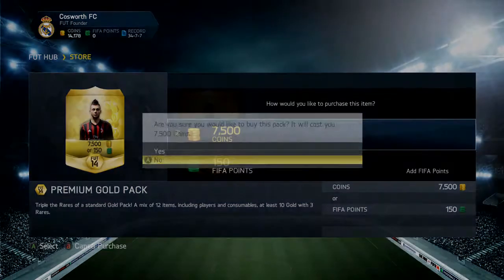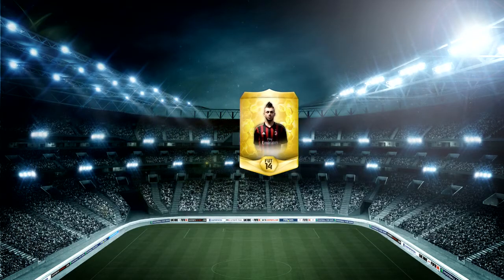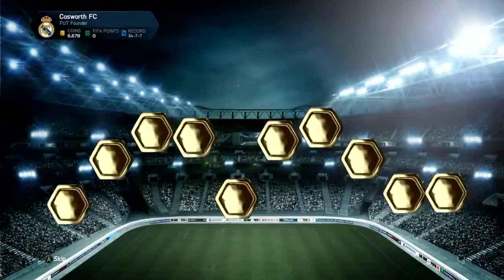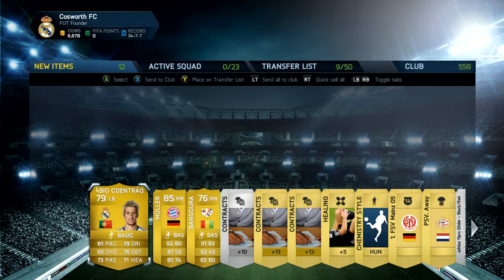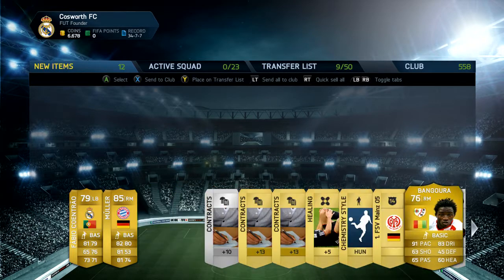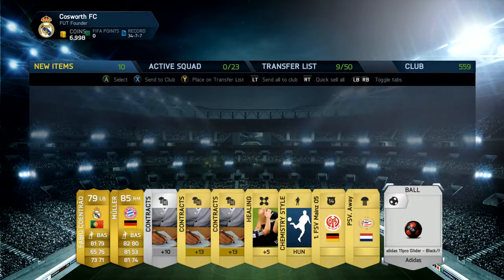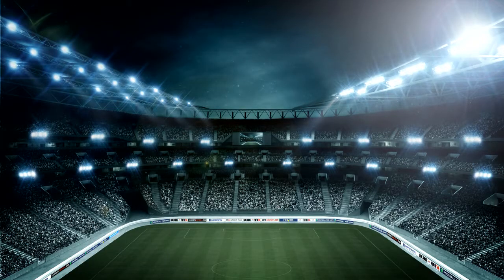I'll just save my money and wait until I can get another premium pack. Okay, that wasn't a bad pack to end on — Muller and Fabio Cannavaro, both good readable players to sell. I didn't mean to send one to my club but I'll quick sell any players I can. Not a bad pack to be ending on whatsoever.